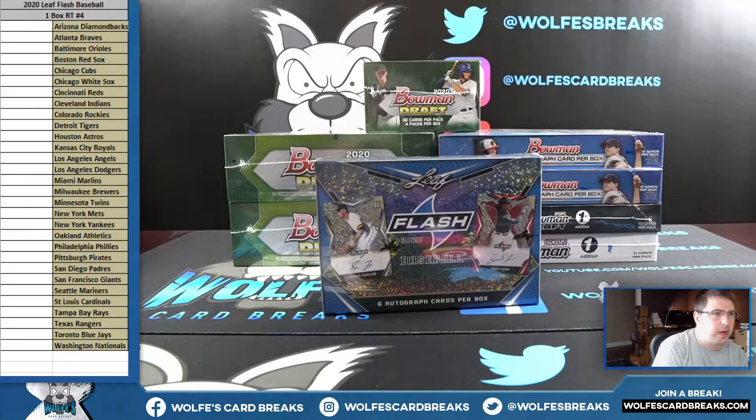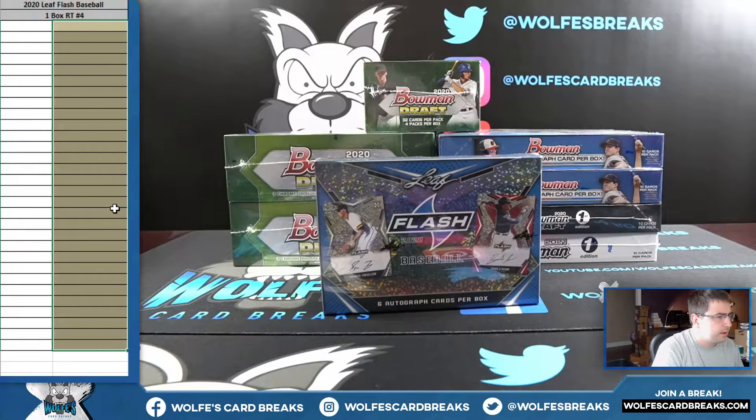2020 Leaf Flash Baseball, one box, random teams break number four. This is a filler break for the Bowman seven-box mixer we had up on the website, so we dropped this in the chat. It's a 30-spot break — everybody's going to get one random team. The first set of randoms is strictly just for the team draw to see what team you're going to get. We'll random up the names, random up the teams, match you guys up, and do the box break — one box, 2020 Leaf Flash Baseball.